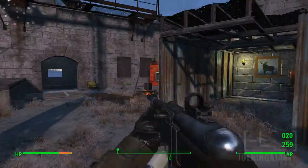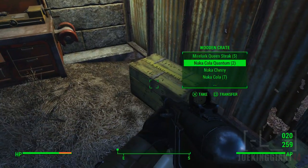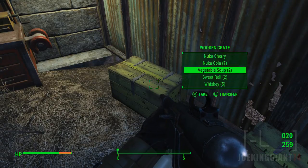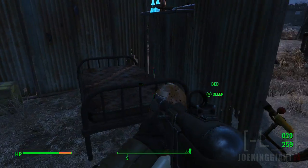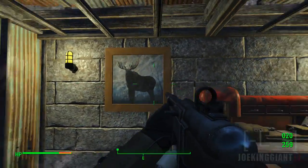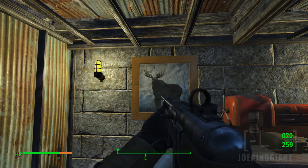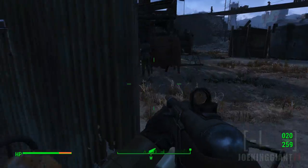Over here this little shack is my personal base where I keep quick equipment. I already have my Mirelurk Queen steak that I cooked — it does give you a lot of health — plus a Nuka-Cola and other personal stuff. I already decorated a little bit because it looked too plain. I added a painting of a deer or a doe... actually I think it had curly horns — maybe a ram? I'm not sure. Anyway, here's the workshop.